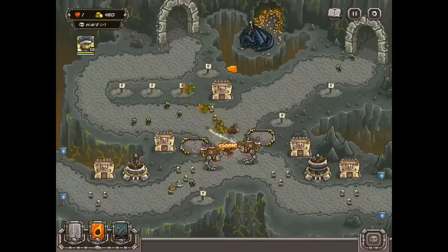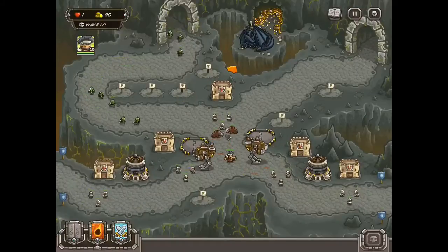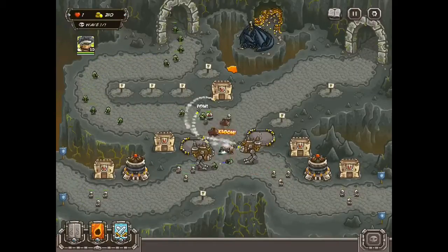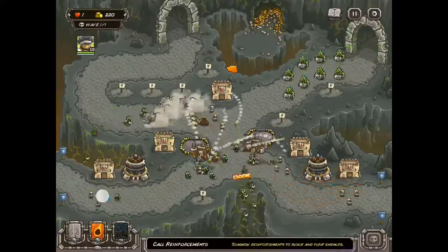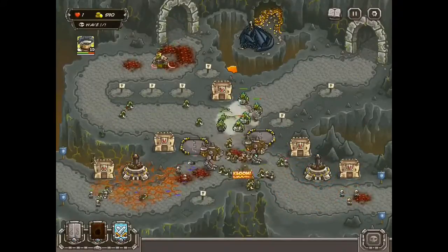When you get the flying things on this last wave or one of the later waves, add reinforcements so they can throw their spears and make sure none of them sneak past, because they might. But other than that, the rest of this should be pretty easy.